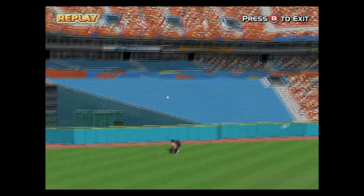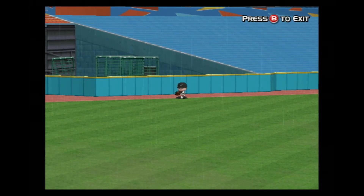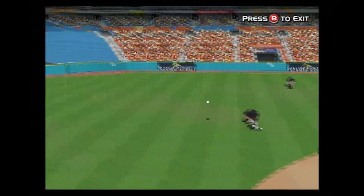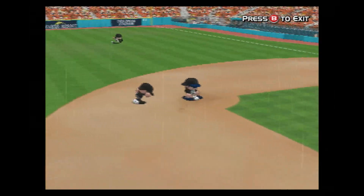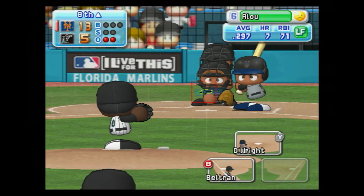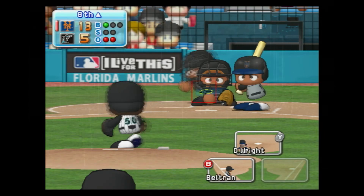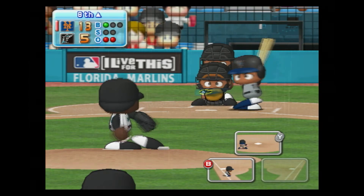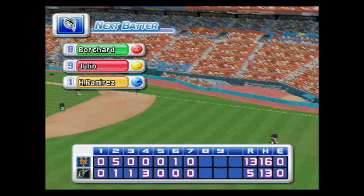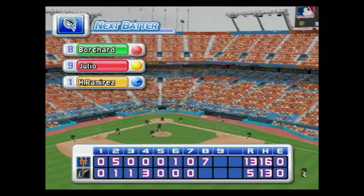Wright gets his second RBI of the game. The first pitch — that one clearly missed the strike zone, ball. He pulled that one well — the runner is tagged out. Seven runs, nine hits, no errors, two men left on base. The Mets thirteen, the Marlins five.